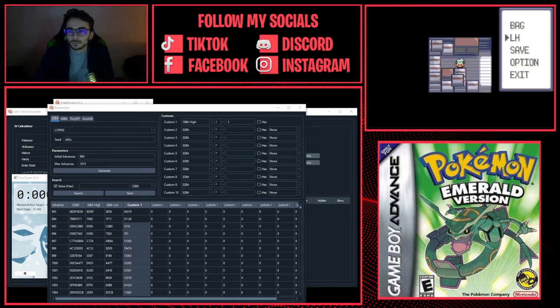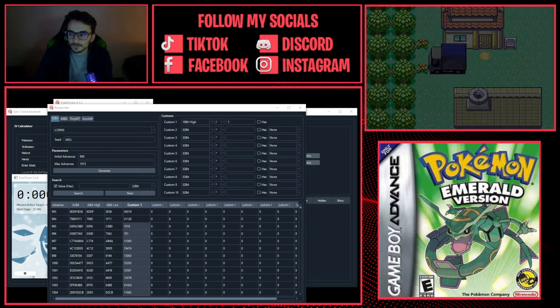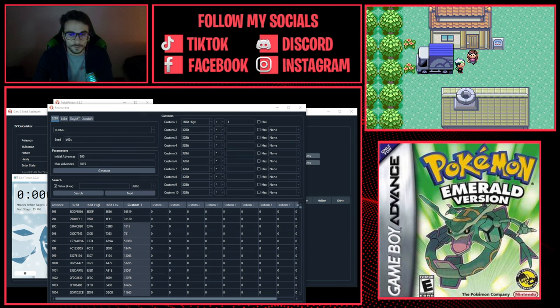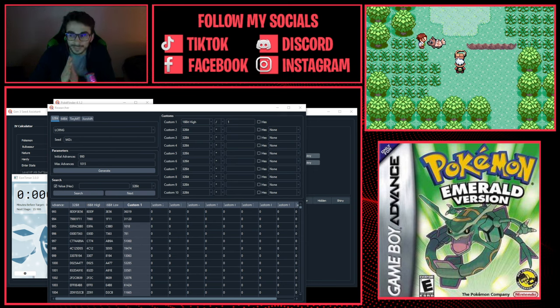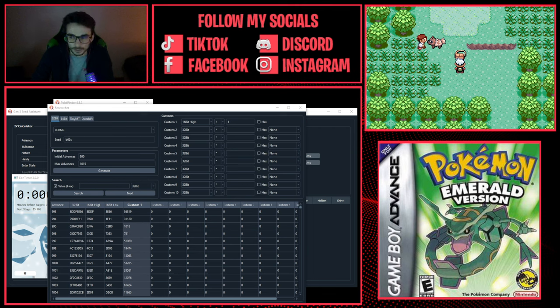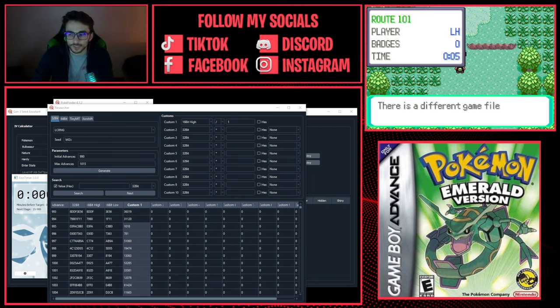In game, go through the intro until you're standing in front of the bag where you select your starter. Save in front of the bag — do not enter the bag before saving, because once you enter you can't go back and save. Press Start, save, and stay right there. After this we'll set up the actual RNG manipulation.